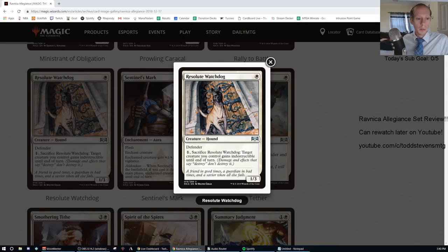Arcades the Strategist is a mythic from M19 that allows your defenders to attack with their toughness. One green, one white, one blue for a flying 3/5 with vigilance — when a creature with defender ETBs, you draw a card, and each creature you control with defender assigns combat damage equal to its toughness. So Resolute Watchdog would basically be attacking as a 3/3. I'll give it a D-plus — it's an important card to make Arcades work.